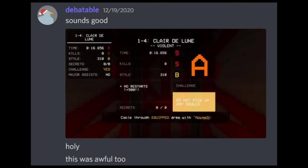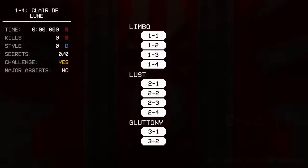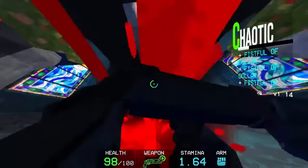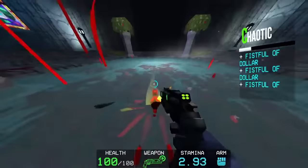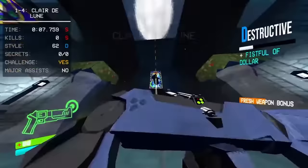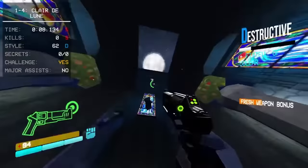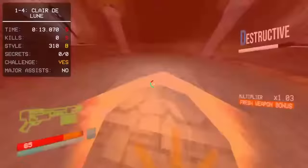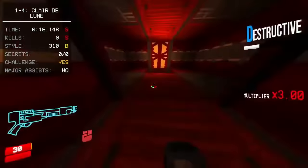A short bit later, Debatable actually recorded himself getting a 16.536, an even better time. This is the point where runs could start looking a little strange to the untrained eye. Debatable felt no need to simply wait around for the coin punches — he practically invented what he called a double punch for V2, where you time the coin punches and jumps in such a way that you can punch the coin twice before hitting the ground. By doing so, your punches will become capped by arm exhaustion, a much more complicated mechanic not as well understood by most until later.